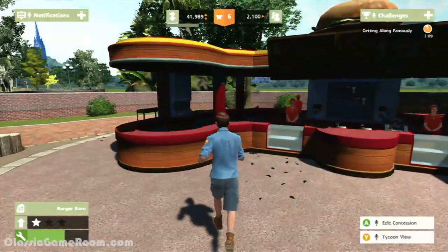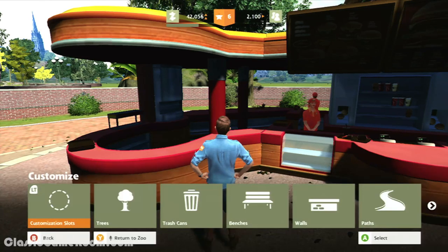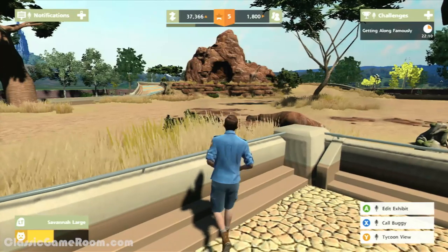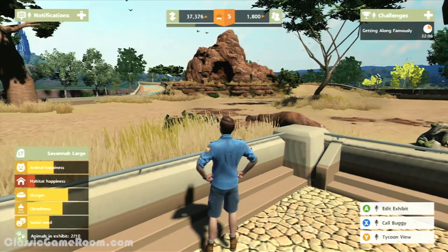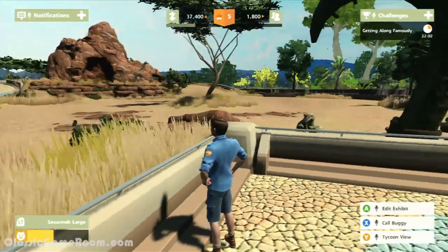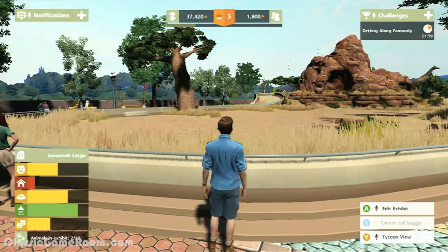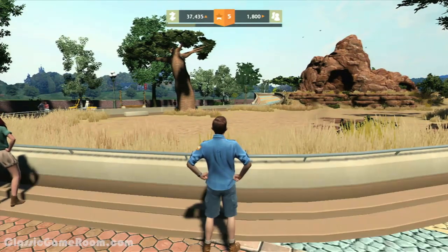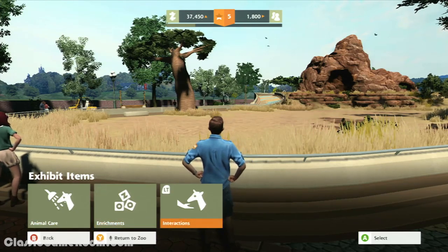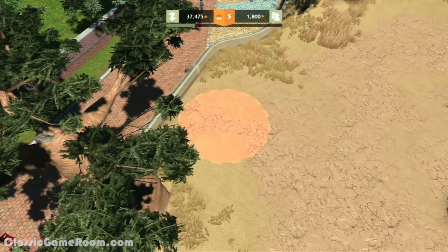There's definitely some simulation stuff here. You can manage your facilities and adjust the prices of cheeseburgers, but there's not much of that compared to other games like this. That's what I like about it — it's far more focused on the animals and the fun, which makes it perfect for younger players. It's a game you can get your kids and let them play for hours without worry. There's not much in the way of mishaps, or music, or math. This game is just simple and fun — and freaking adorable. It's Zoo Tycoon for the Xbox 360.